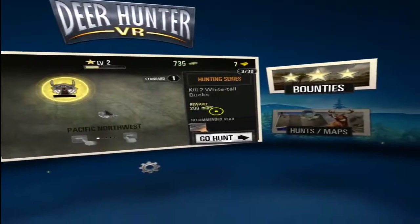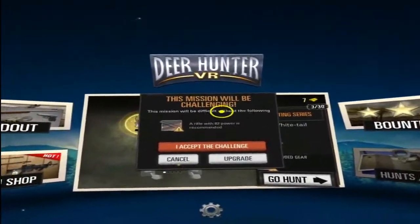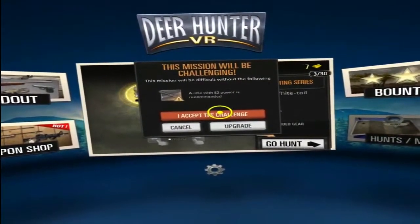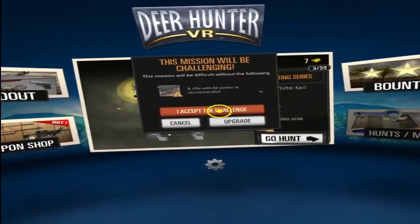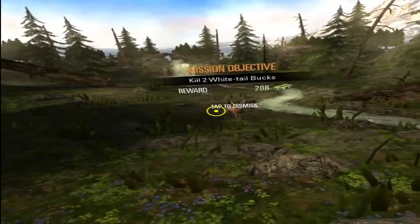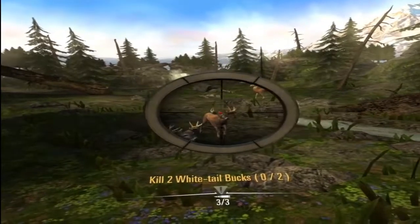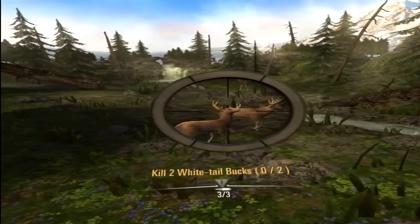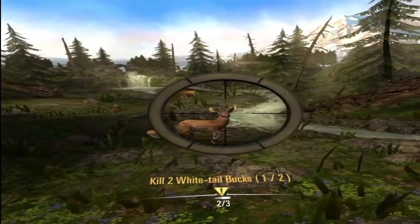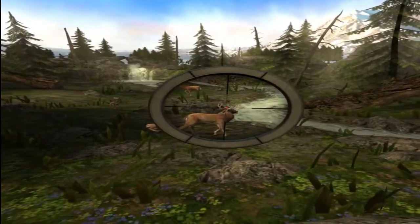Let's go to maps — kill two white-tail bucks. This mission will be challenging, this mission will be difficult without the recommended rifle with 82 power. I accept the challenge — I'm a hunter, I can kill anything I want. Right, there you go — that's how hard it was.